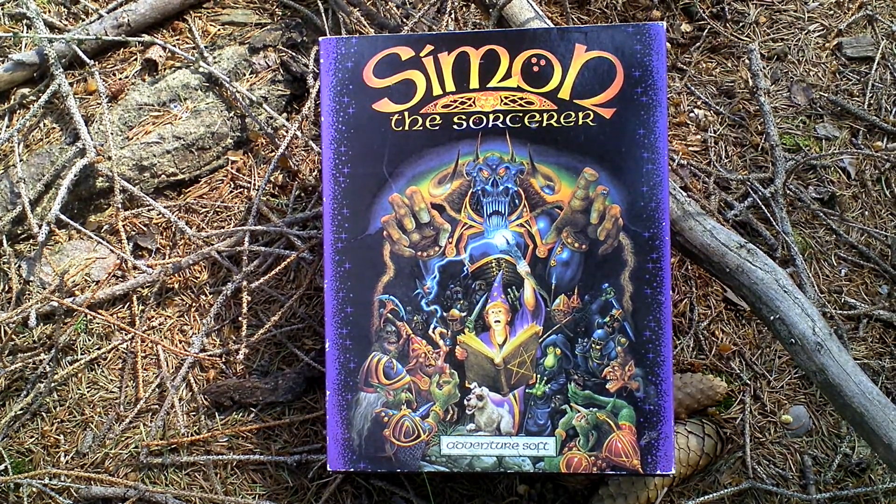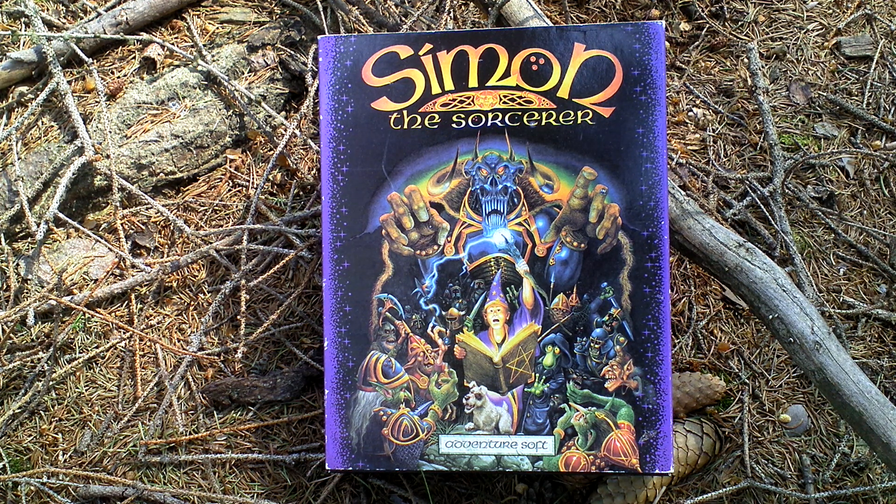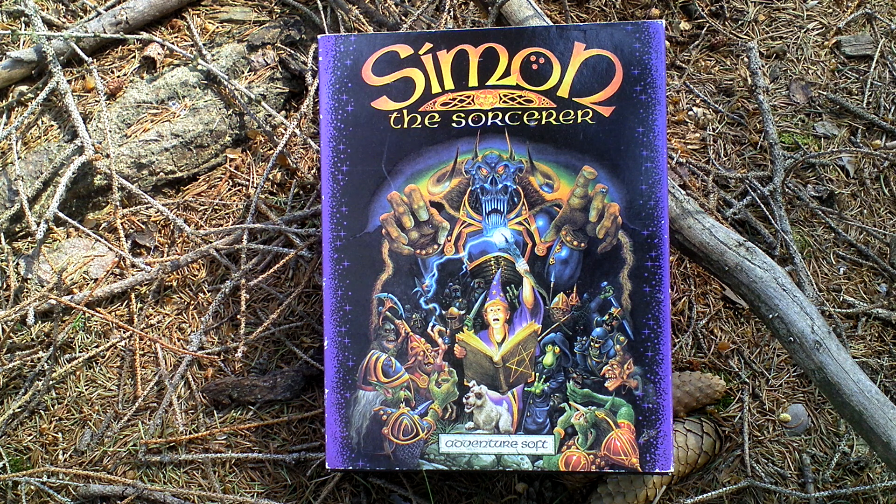Simon the Sorcerer is a humorous classic point-and-click adventure game where you play as Simon, a 12-year-old boy who is transported from our world through a portal into a magical fantasy world, where he has to rescue the kidnapped wizard Calypso from the clutches of evil sorcerer Sorted.